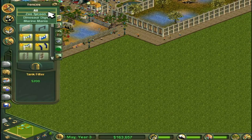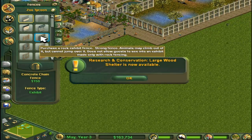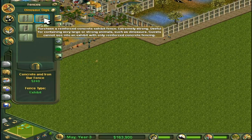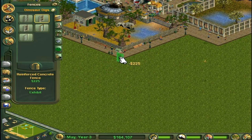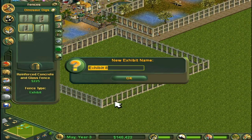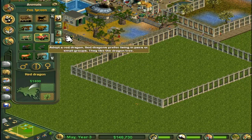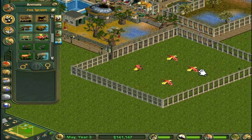We need normal Zoo Tycoon fencing, but animals may climb out of some options, so that's not good enough. Maybe dinosaur dig fencing might work best — very strong, such as for dinosaurs. Guests can't see into the exhibit with that one, but I think it'll work well. I'm going to leave it as exhibit eight for the moment because I don't want to ruin the surprise — the red dragon! Oh yes, we have dragons now. How awesome is this?